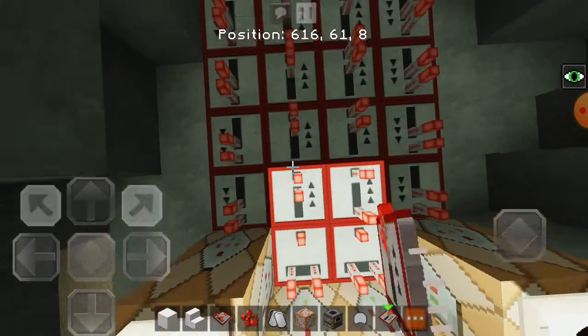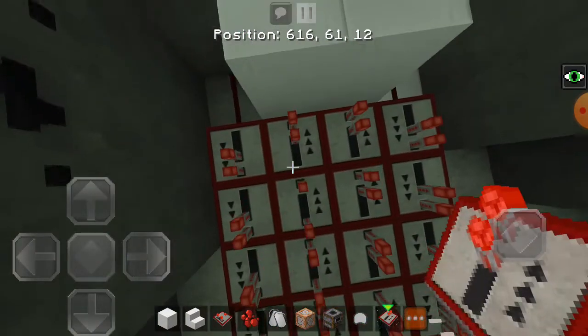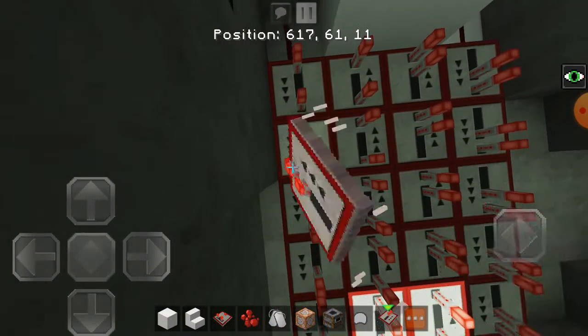Over there another block like that, redstone dust on inside. Then put this redstone repeater, redstone repeater, redstone repeater, just like that. Do the same thing on the other side as well. And then put all of these repeaters guys on full ticks.